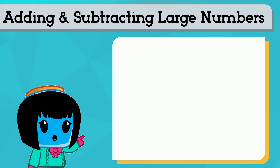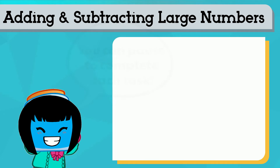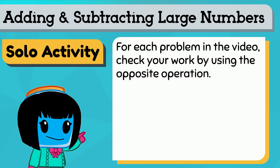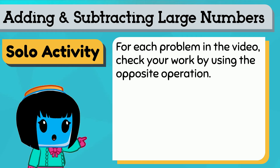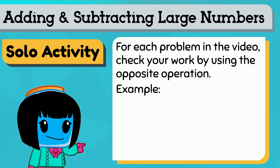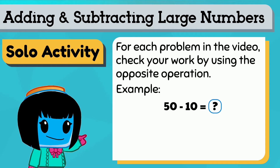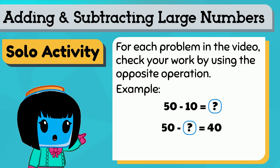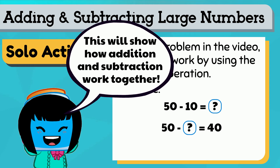Let's keep practicing by adding and subtracting with large numbers. Push pause while you complete each task. For each problem in the video, check your work by using the opposite operation. For example, 50 minus 10 becomes 50 minus question mark equals 40. This will help you see how addition and subtraction work together.